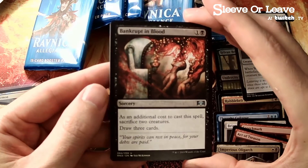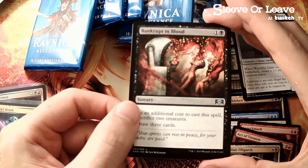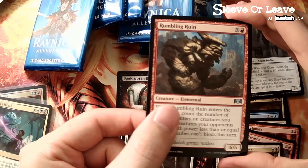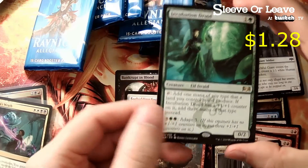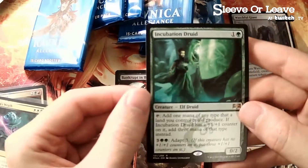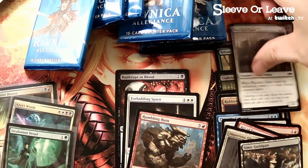Bankrupt in Blood - sacrifice two creatures. There's Village Rites, actually gets played at one mana, sacrifice one creature. This one never saw much play that I can recall. Forbidding Spirit. Rumbling Ruin. Incubation Druid's gonna be our rare. Not bad, I got a couple good pulls so far.